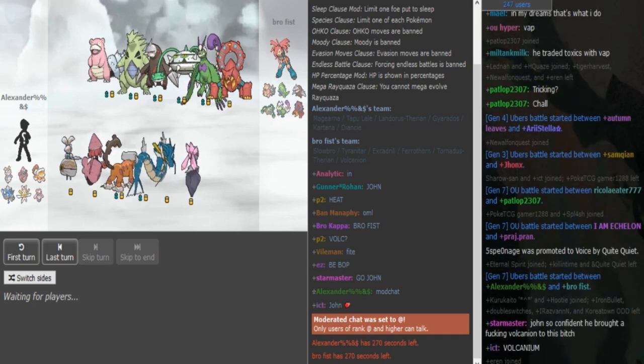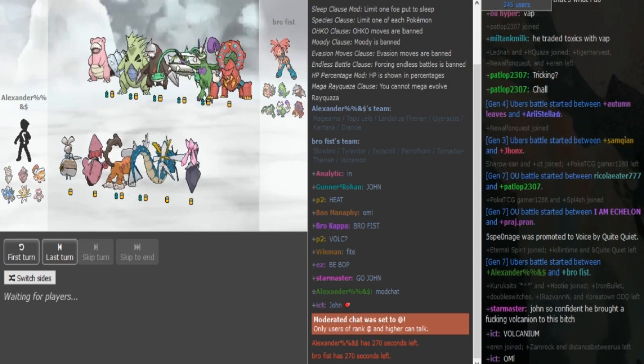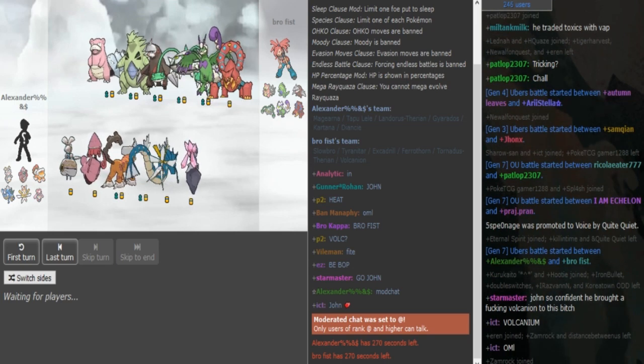What is good guys, I gotta be a bit more quiet because people are sleeping, but we are back with more Snake Tour coverage. We got the game between Alex and Brofist here. Brofist has an Auras-looking team and most likely Mega Slowbro — Mega Slowbro can actually win this game potentially.